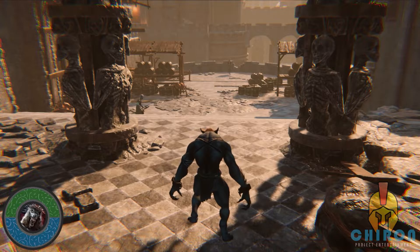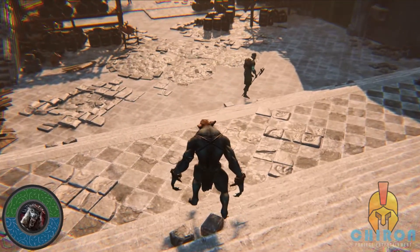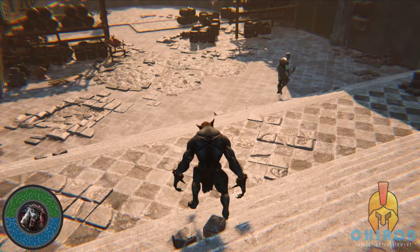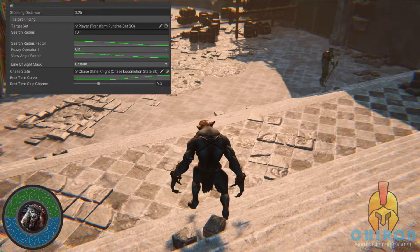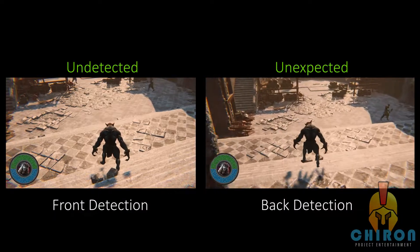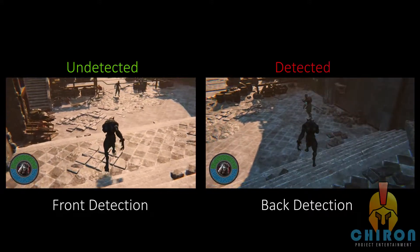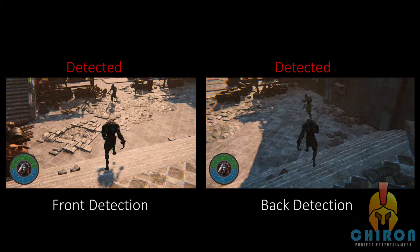The player transitions from one state to another based on user input and timing. The AI, on the other hand, are thinking on their own. The AI are now in their patrolling state. Their detection system works with a fuzzy logic evaluation between the distance and angle to the target. If I am behind a guard, I will get detected only if I am very close. If I sit in front, I will get detected from much further away.